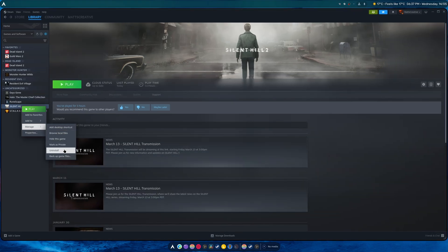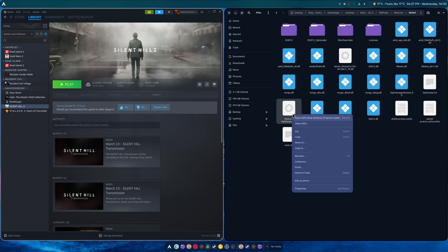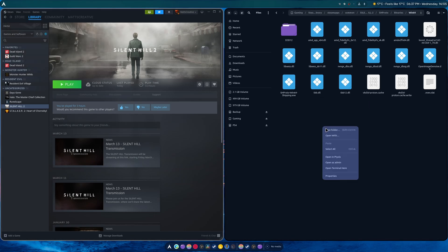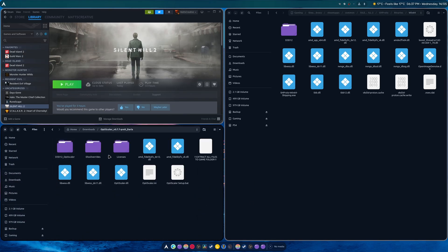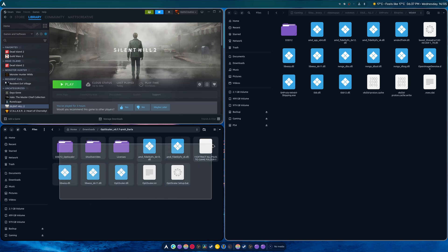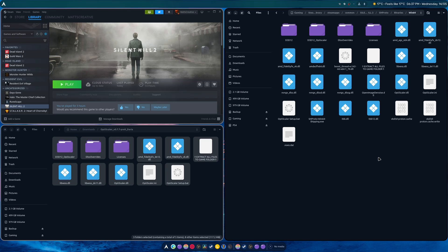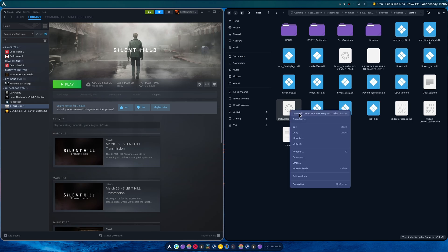Next we choose a game — we're going to be choosing Silent Hill. We'll browse local files, and I need to remove something real quick because if I don't it's going to compromise the install. We're going to click again to go to downloads — this is where we extracted everything. Right-click extract creates a folder inside the files, and we're going to copy and paste those files.